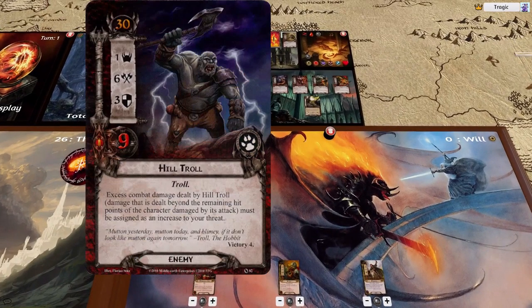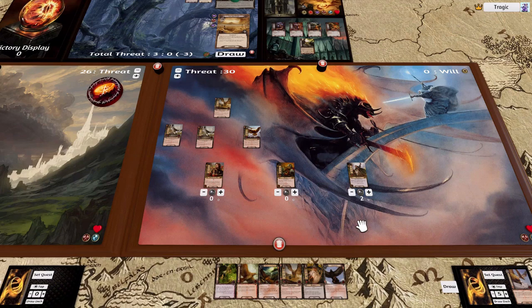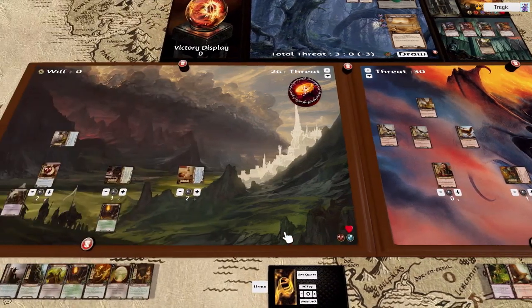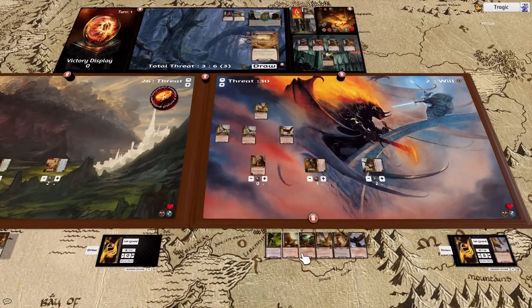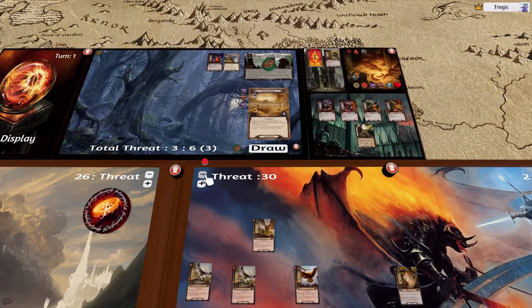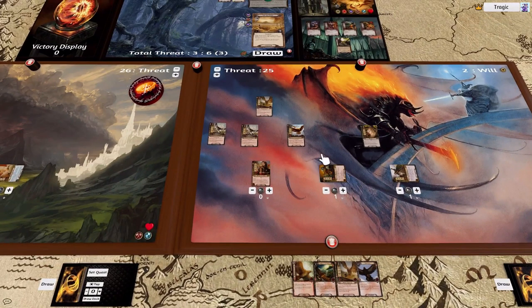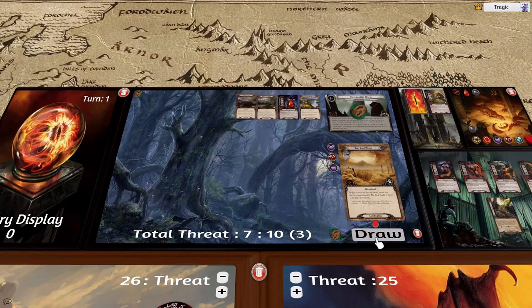We can now attack for three, six, nine, twelve — we need twelve to kill him, so we can now kill him. I'm going to quest, add a resource to Thalen, and that gives us plus three. I think I'm going to spend one and Sneak Attack Gandalf, which gives us another five threat reduction. We're plus seven, which is quite a lot.